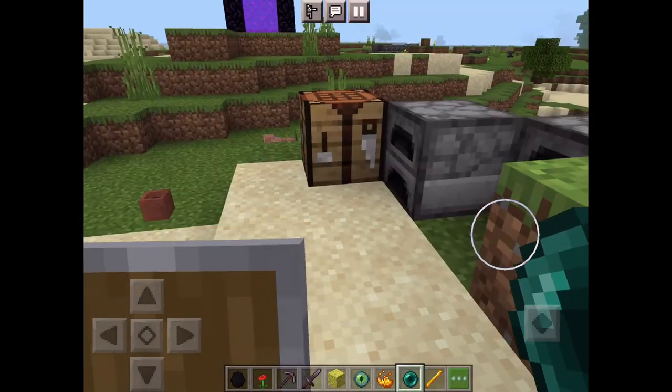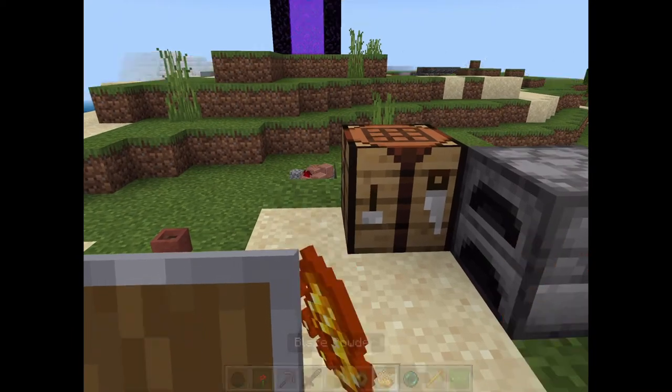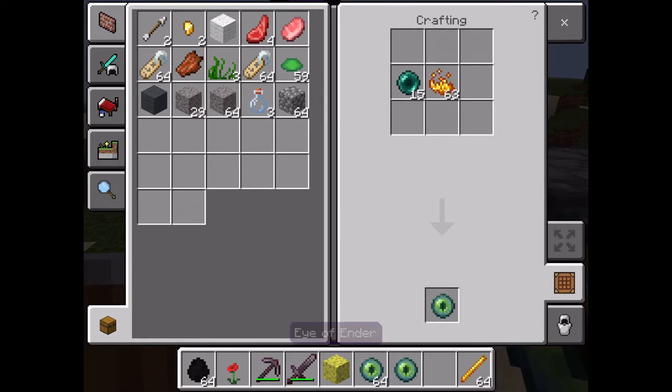Quick video on how to make an Eye of Ender. You need blaze powder and an ender pearl — just those two. You know how to get blaze powder, right? From blaze rods — that one should be obvious. Then you can make as many as you want.